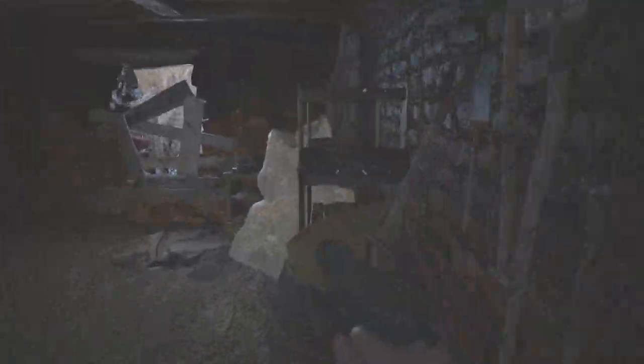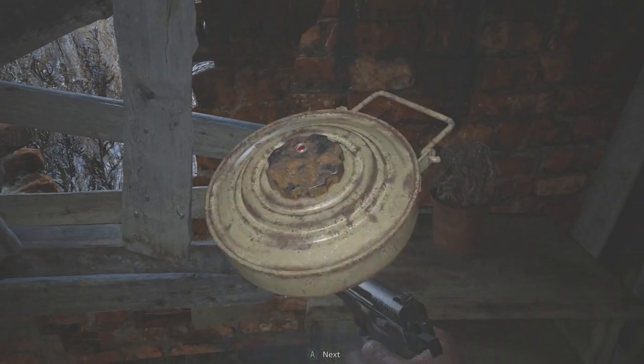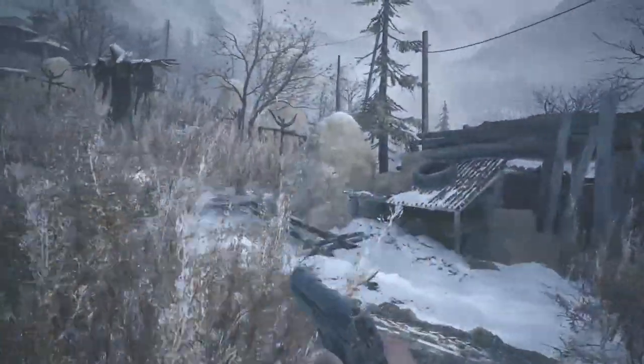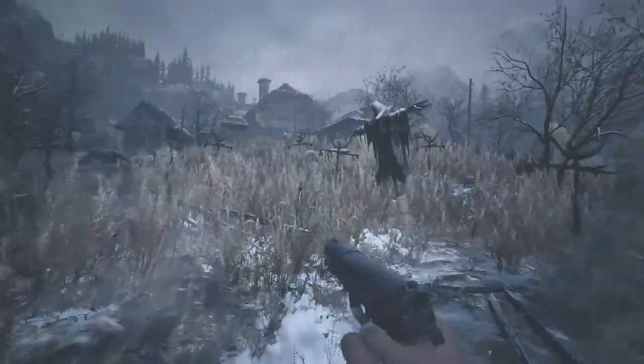Before you head into that field, turn to your left and head inside this house. Inside there's going to be a proximity mine, so go ahead and pick that up. There's some other stuff in here if you want to grab that as well.